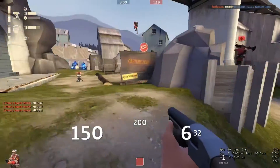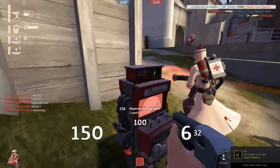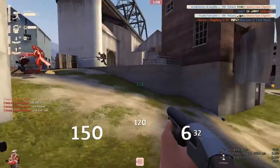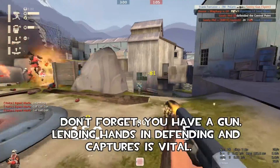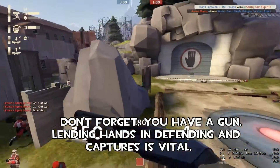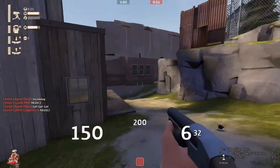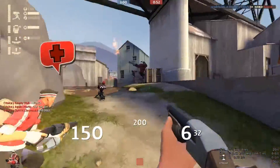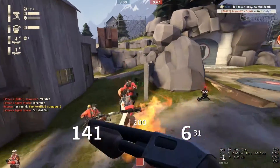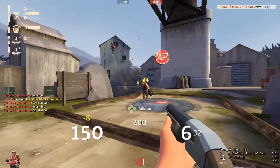However, you do have a priority to maintain the front as well with your sentries and your dispenser. Never fear about taking your time to walk to the front while your better players get up front. One thing you should never forget: you have a gun. Lend a hand in defending and capturing points — it can help your team out greatly. You may not be the strongest or fastest class, but you have weapons and a responsibility to help your team.